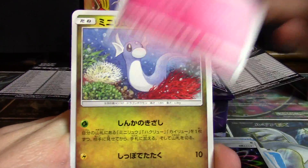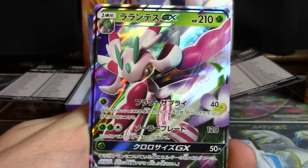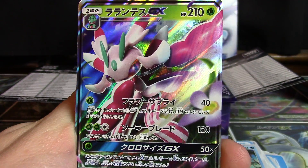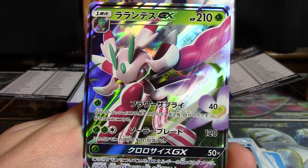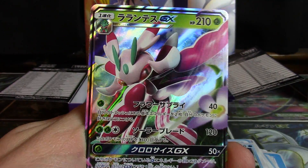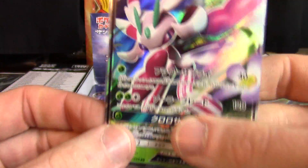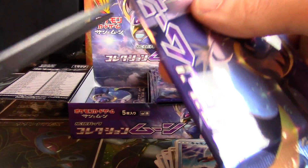We've got Rainbow Energy, Snubbull, Dratini, Wingull, and Lurantis GX! Couldn't pull it out of the first two boxes, and now we've gone two in a row — just what I'd like to see. Love how the eyes light up — he's looking at you. Very nice. Another good find right there — see, Collection Moon would bring us right back on track.